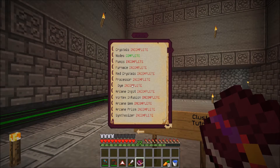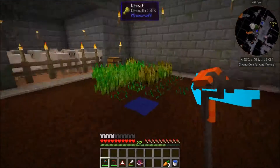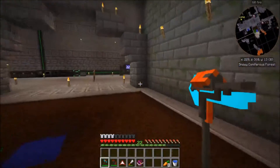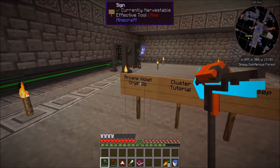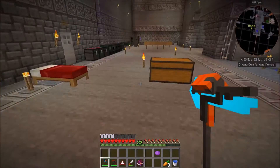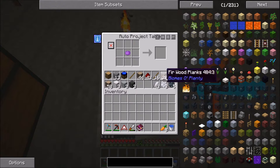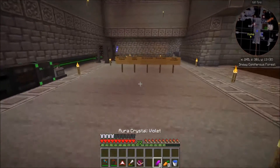Over here is my farm. I built a little archway, I've got a place to grow wheat, and I've got a whole bunch of sheep in here. I need different colors for Aura Cascade, so the first step is making arcane violet crystals. That's actually not too difficult — I already found these flowers out in the world and got some purple dye. So I'm going to take the purple dye, surround it with aura crystal violet, grab one stack, and now I've got aura crystals. Check that off — done.